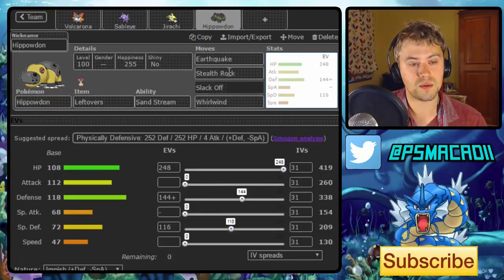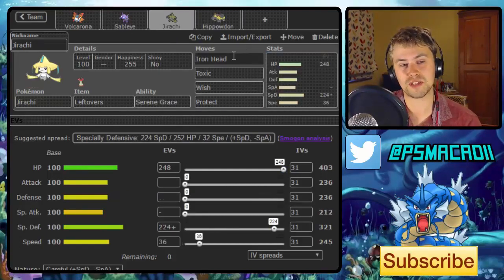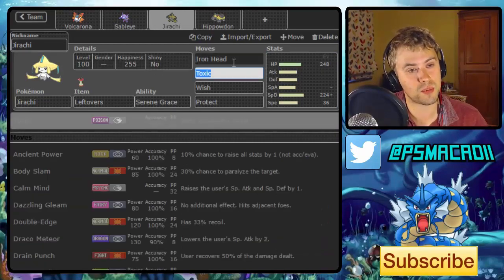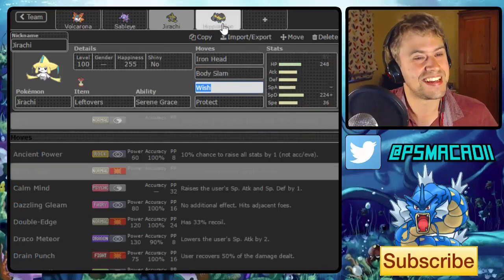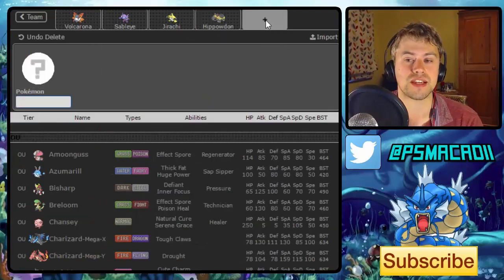That should hopefully work pretty well as an all-round defensive core. We've got Stealth Rock, Wish passing, and also some flinching. Actually, I'm going to be a bit evil and go for Body Slam on Jirachi instead — just because I'm feeling a little bit mean. And that's the standard Hippowdon set.